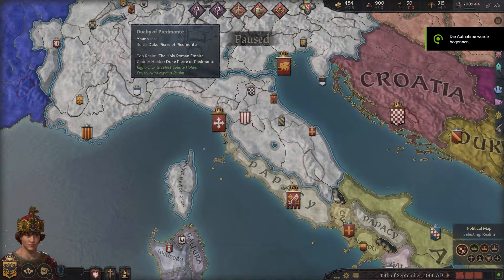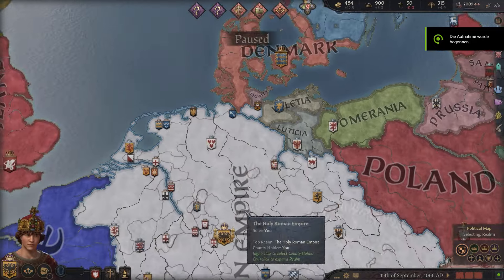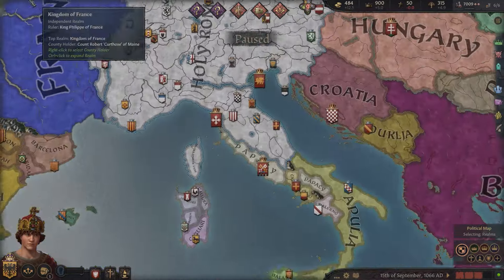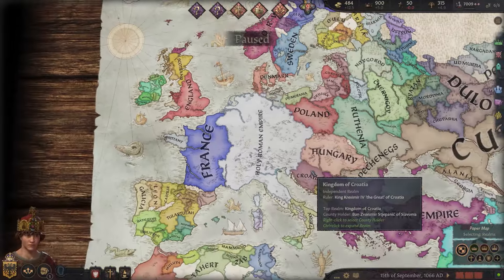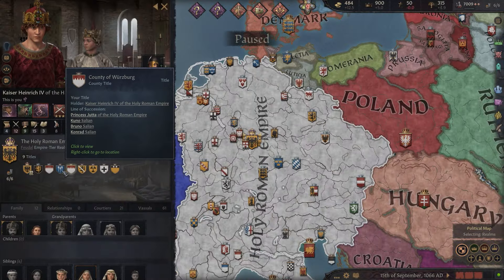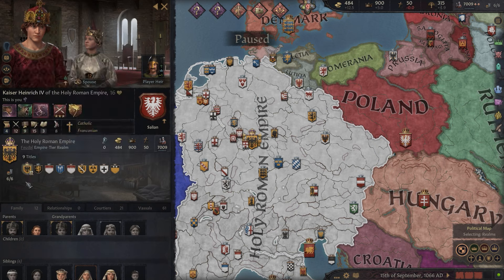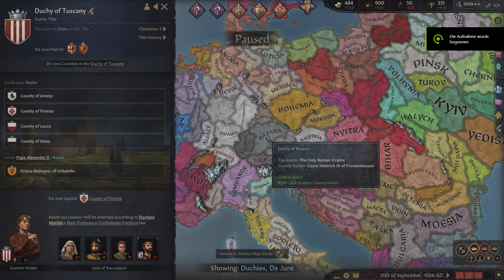So in today's video, we are going to look at the historical accuracy of Crusader Kings' portrayal of the Holy Roman Empire. We will start by assessing the situation and the extent of the empire in 1066, and talk about its current leader in the game, Kaiser Heinrich IV. Then we want to go into detail about the major ruling dukes and duchesses within the empire, and how they are matched in reality.